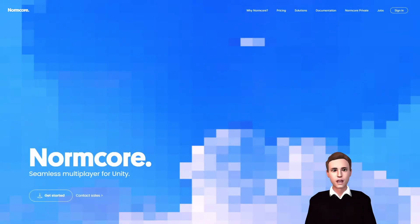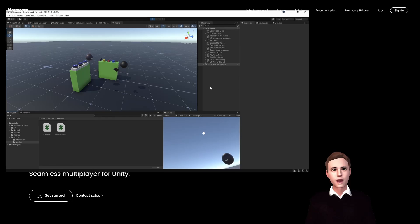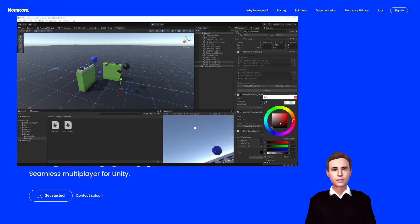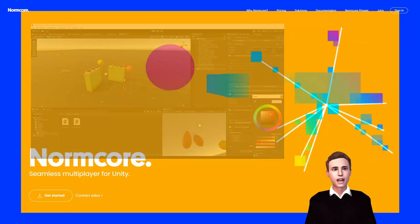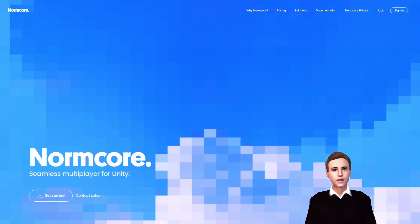Hello guys and welcome to part 5 of the Make a Multiplayer VR Games series. In the last episode we showed you how to synchronize custom data in Normcore. Specifically we looked at how to change the color of your avatar. Now you can change your avatar's color, but what about if you want people to give their avatars a nickname so you can keep them apart.